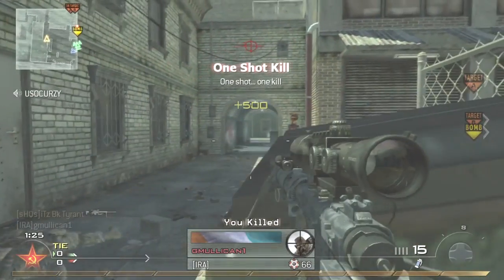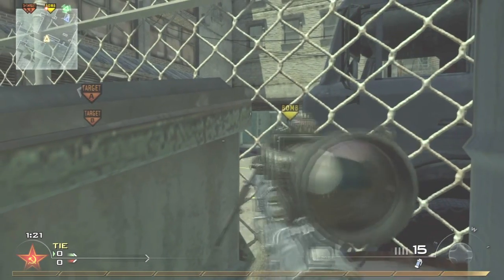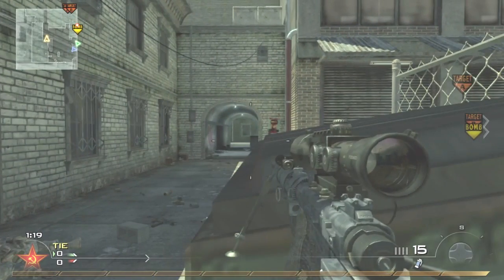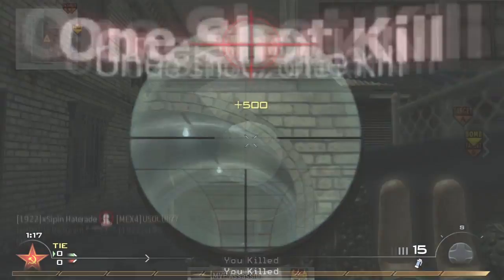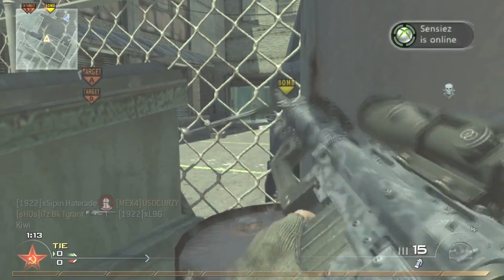What's up guys, this is PK Tyron with Bad Kid Technics. This is just a quick clip I wanted to share with you guys. This is a nice little head glitch spot I found on Skid Row. You can use it in search and destroy or whatever. I'm pretty sure it's probably not the first time it's ever been used or done or anything, but I just wanted to show it to you guys.